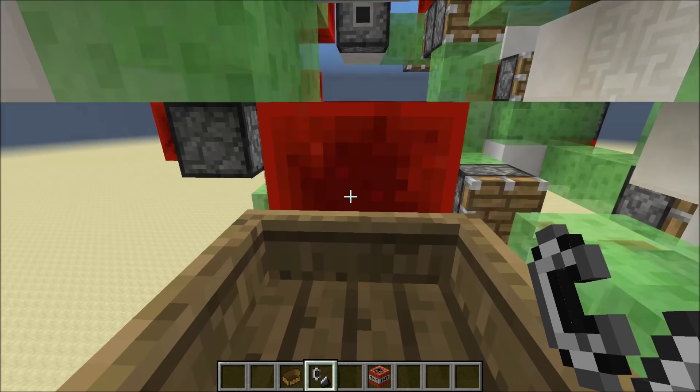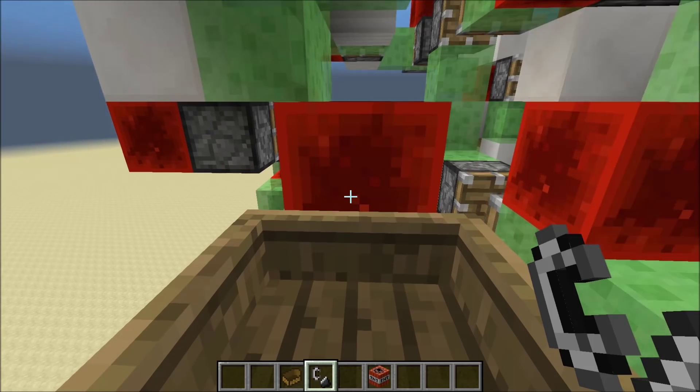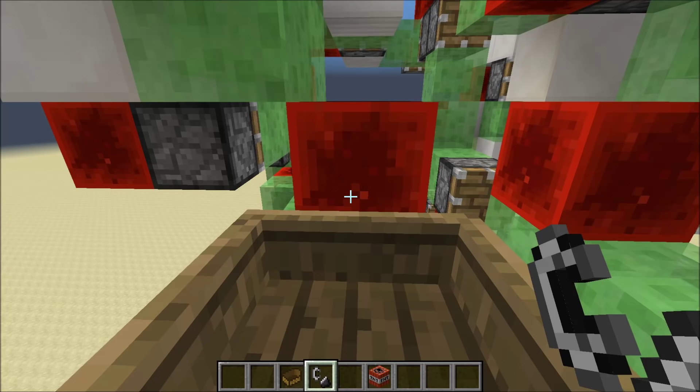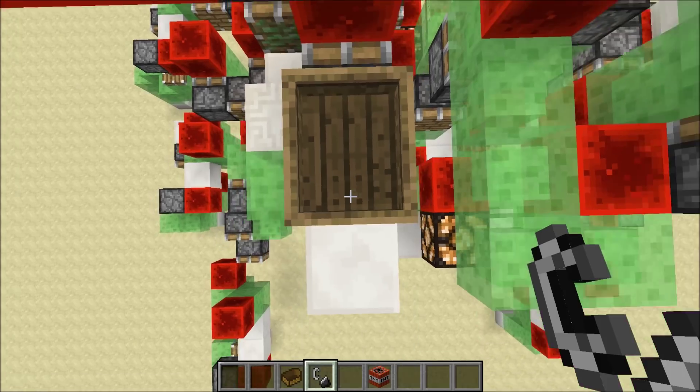And once you want it to stop, every time that the redstone block pushes forward, you have a pretty large window to click it. So it moves forward and then after that you click it again and it almost immediately stops. So that's the start-stop engine.